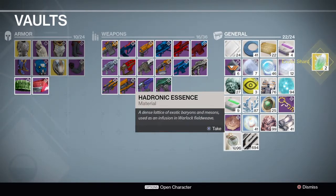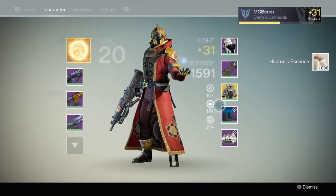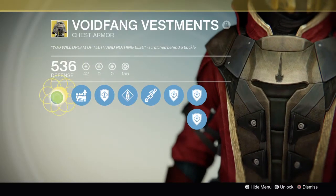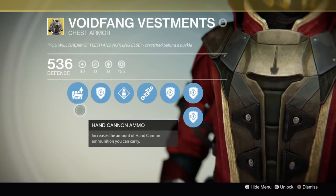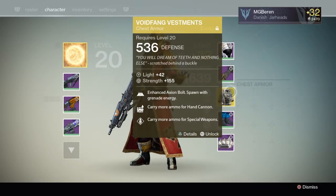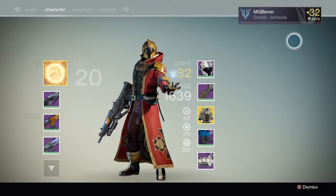Hadronic essence is the item that warlocks need to upgrade gear. I'll just take that too. And I'll go in here — and bam! Upgraded. It went from giving me 36 light to 42. So I just went up to level 32.